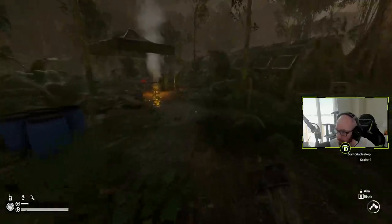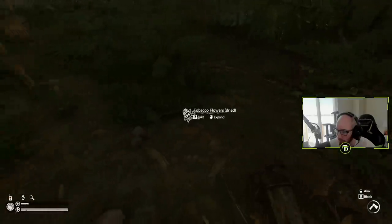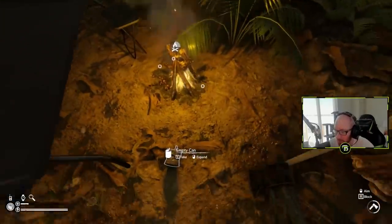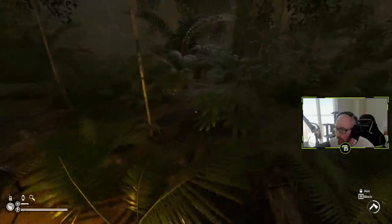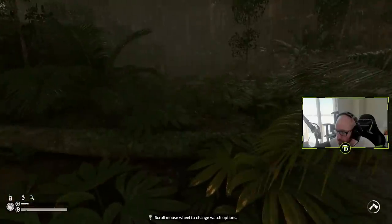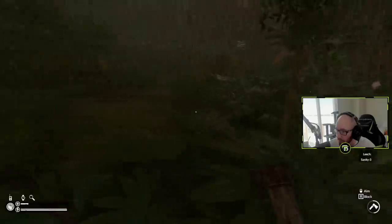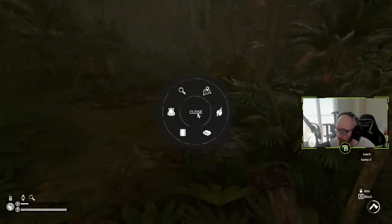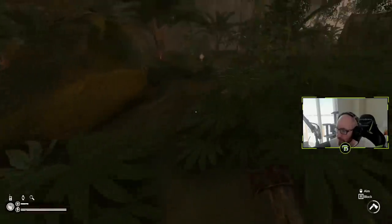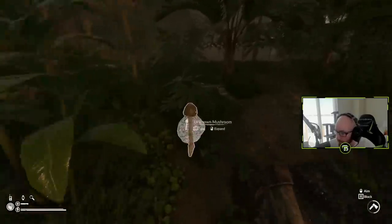I bit the bullet - I feel like we're getting close, I don't know how close to the end of the game, but we're definitely closer to the end than the beginning. So I took a look at the Green Hell wiki to find out some things to craft. I did put on some pretty cheap armor that I was able to craft - it's rope, sticks, and a banana leaf.